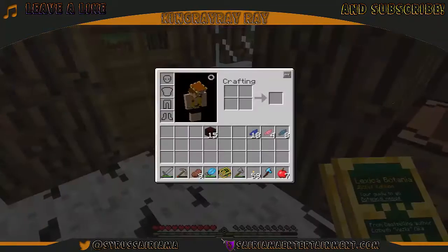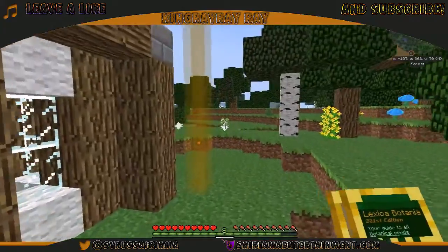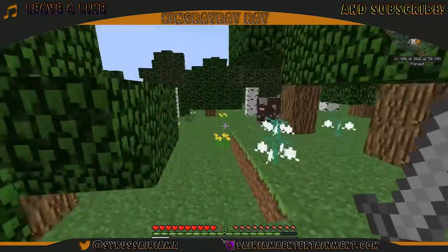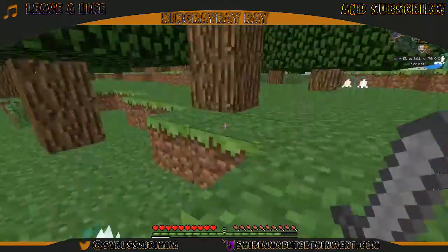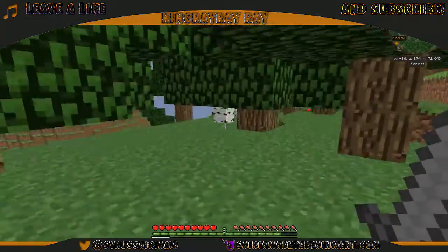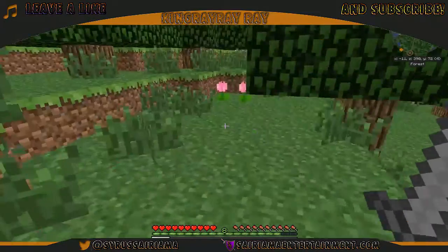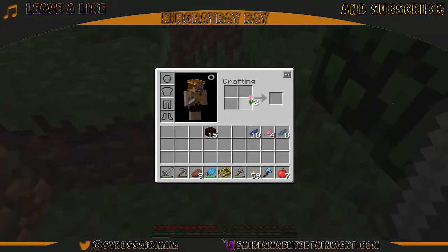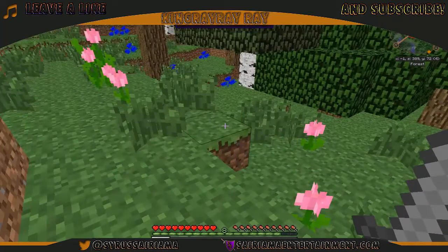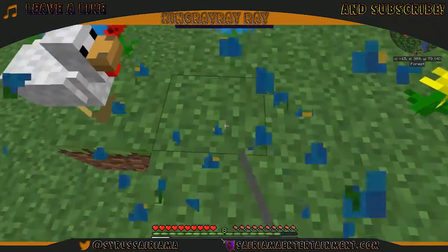We're gonna need nine flowers total. I saw pink petals in this direction - let's be quick. That's white, cow yellow - that's light blue, yep, light blue. Yellow, blue, blue, green, pink - okay, so I was right that the pink is in this location. But we're also gonna need more cyan - a whole lot of cyan.